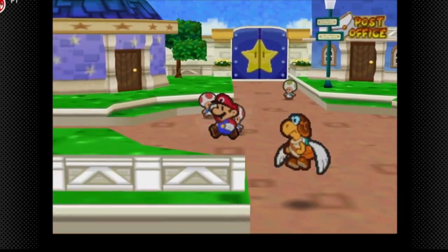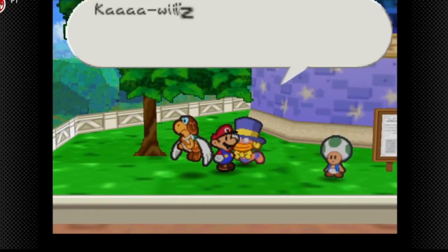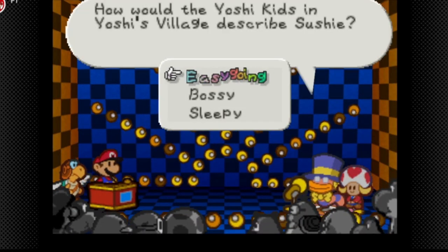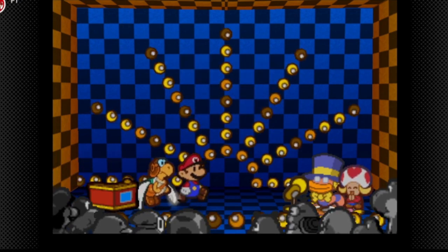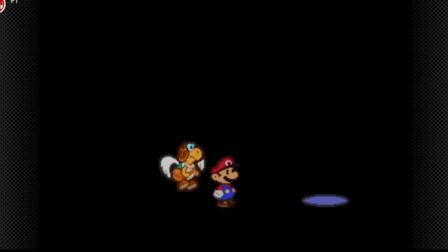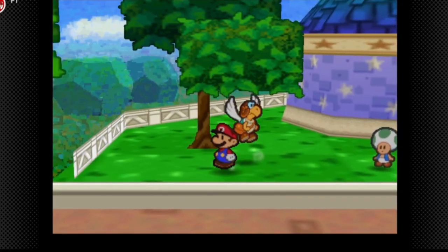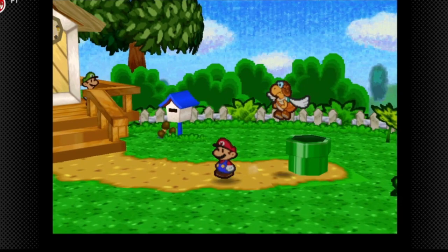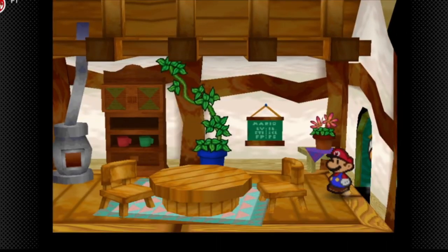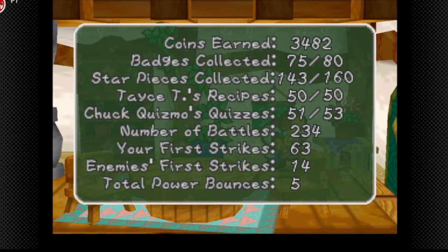Now all we have to do is get the remaining star pieces and the remaining badges. We need to visit Chuck Quizmo — I'll jump cut to where he is. We have 13 more Chuck Quizmo quizzes left in this video. We have five more badges left to get, seven more star pieces, and we have all the tasty recipes done, so we're making good progress.